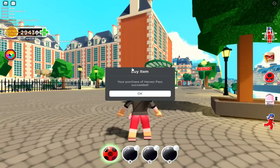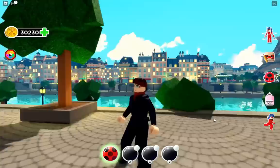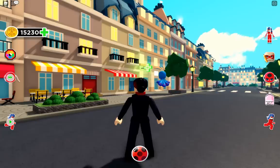So let's go ahead and get the pass. All right, so we got our pass. Let's go ahead and check out the characters. There is Natalie. As you can see, since she's an adult, she is taller.